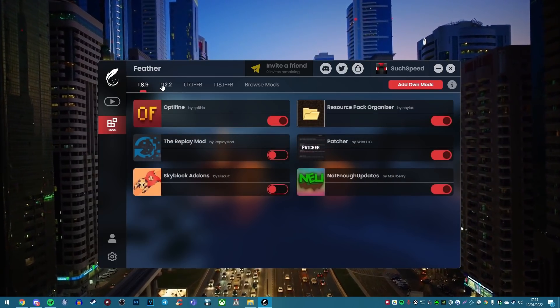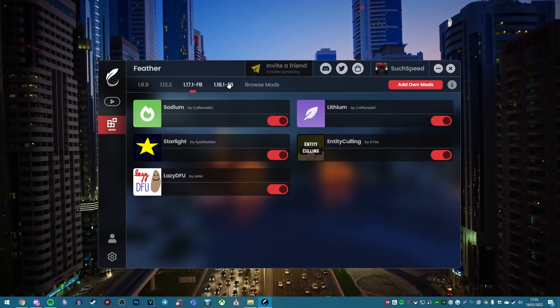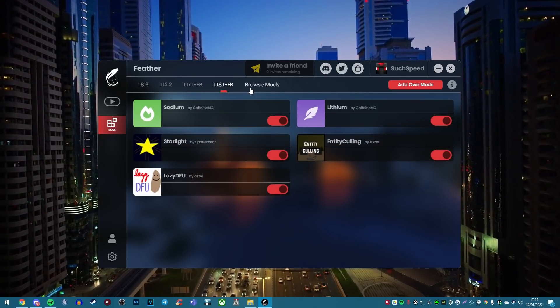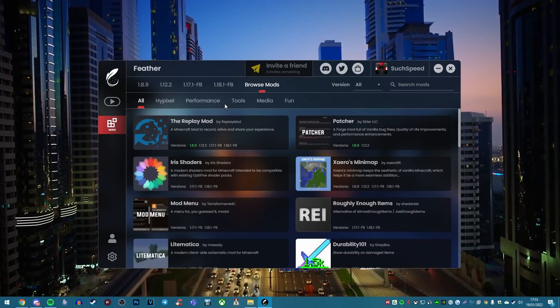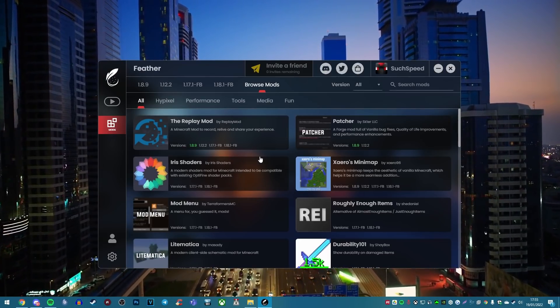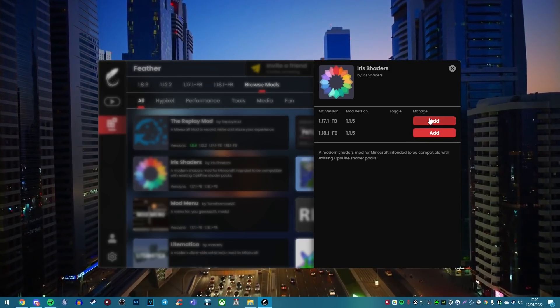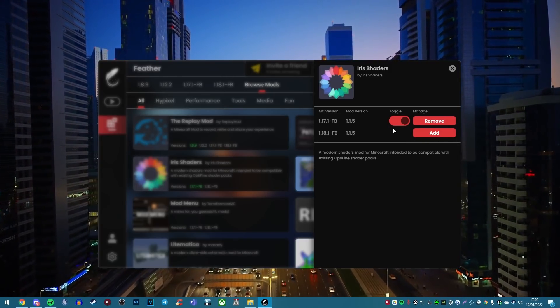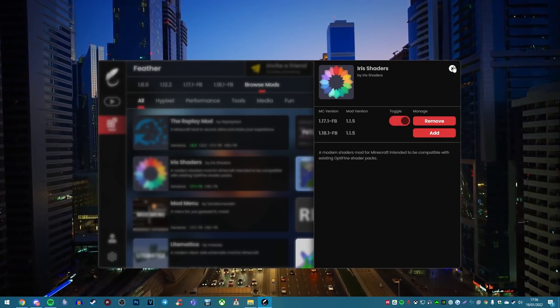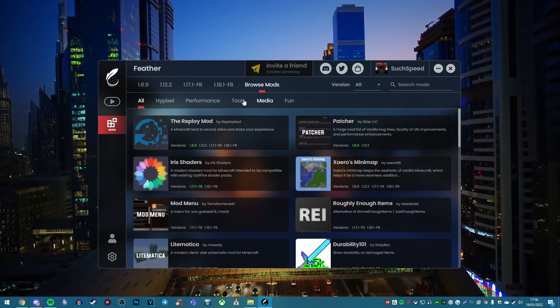The good thing is you can distinguish what version you want to add mods to. So if you want to do 1.17.1 or 1.18.1, you can do that very easily. Not only that, you can browse mods and download them as you please, which is pretty awesome. For example, you can get something called Iris Shaders and just add it right there. As you can see, you can toggle it on and off. It's very simple to use, and this is far more advanced than I've seen from any other Minecraft client right now.